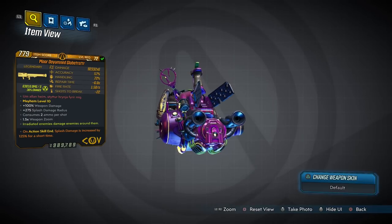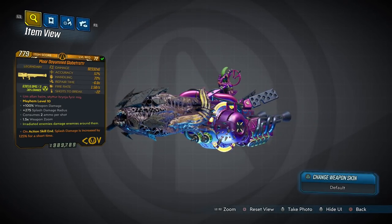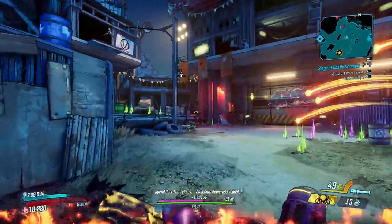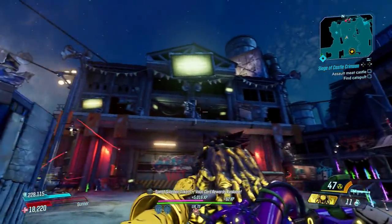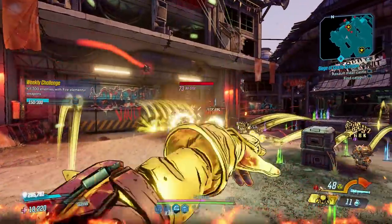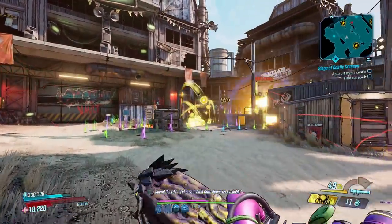Now it's time for the Globe Trotter, an elemental launcher that doesn't fire rockets. You can only get one from defeating Scourge the Invincible at the end of the Guardian Takedown. The Globe Trotter fires either three or six blades per shot at the cost of one or two ammo, overheating the more you fire. The blades form a wall of destruction as they tear towards enemies. On impact they don't explode — rather they tee up for another hit, launching into the air and slamming back down on top of your opponent not once but twice.